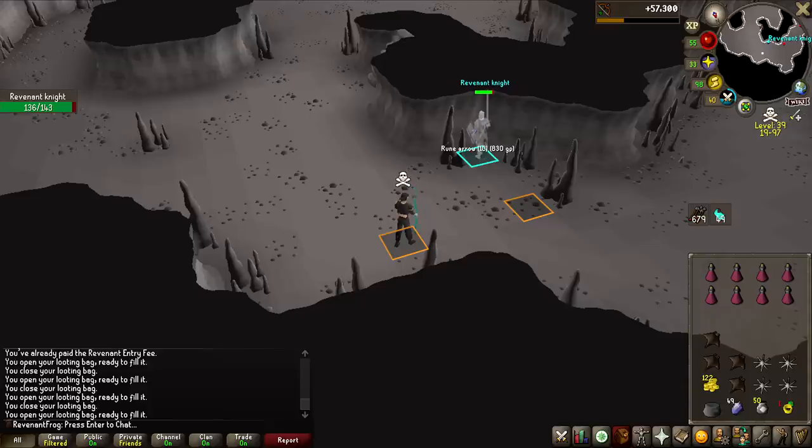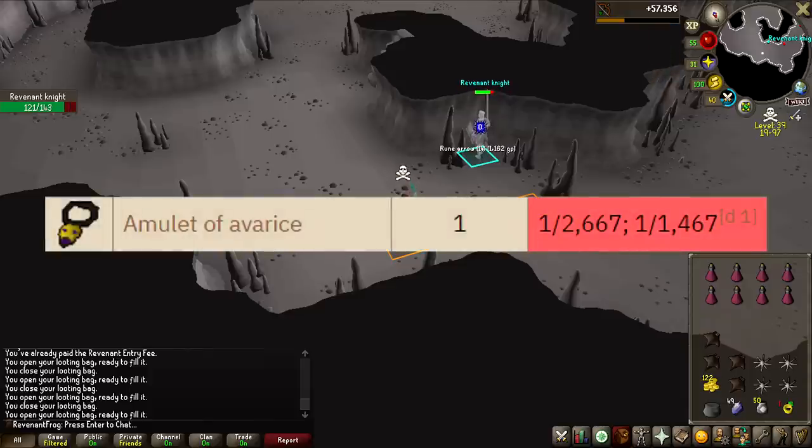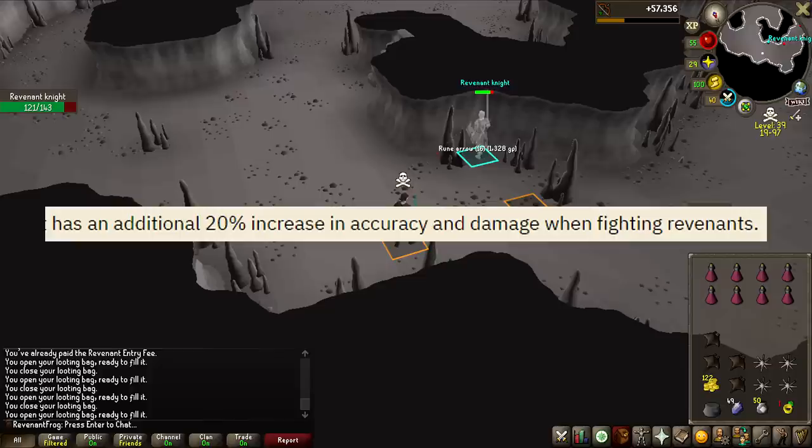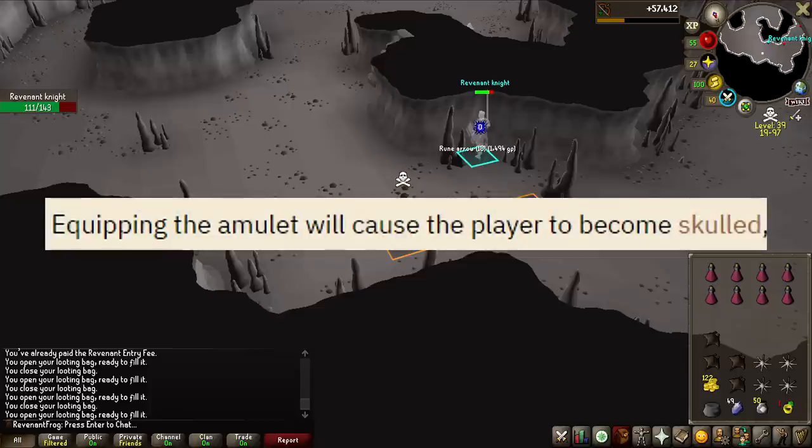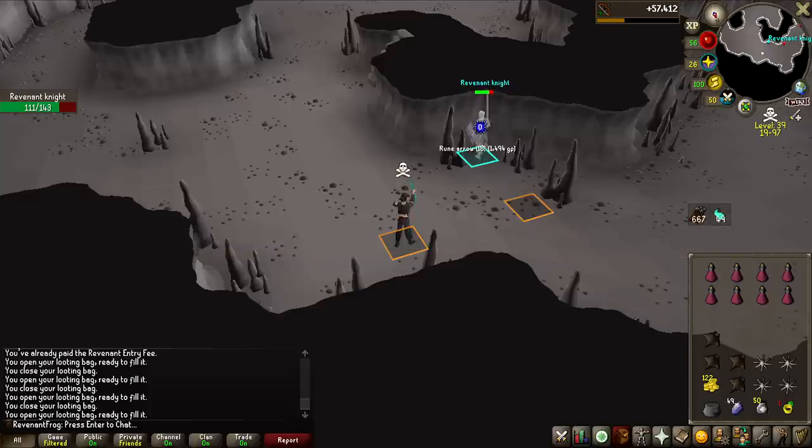If there was one item I could choose to get first out of all the rare Revenant items, it would be the Amulet of Avarice — one of the more common rare items. It buffs your damage against Revenants by a large margin, notes all your items when you get them, and keeps you skulled at all times. It's such an insanely good quality of life item for killing Revenants that it would ease the entire grind.